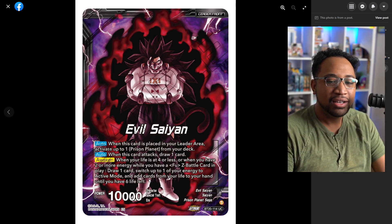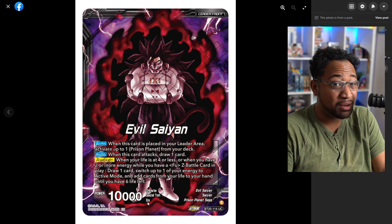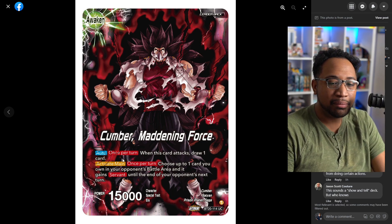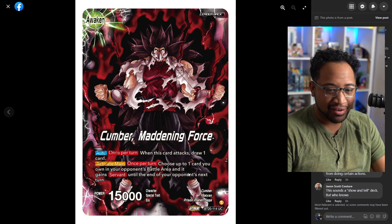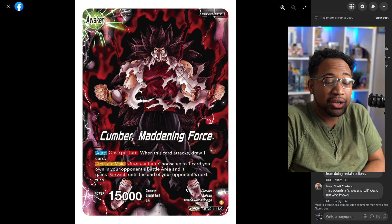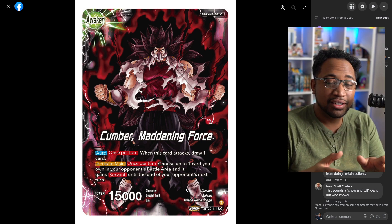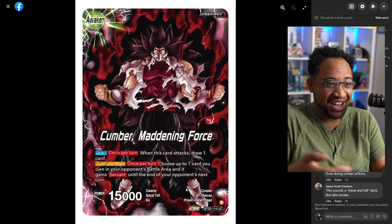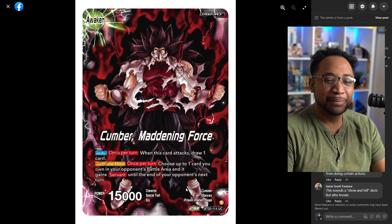When you attack, you draw one. If your life is four or less and you have two rounds, you get a full Z battle card, which is going to be really easy — a lot of these decks do this. You just untap one, draw one, and add to six. Cumber also draws one when you swing, and you choose one card you own in your opponent's battle area and gain servant until the end of the turn.